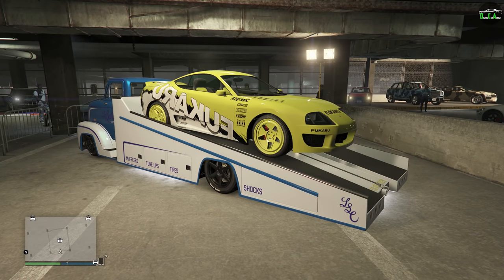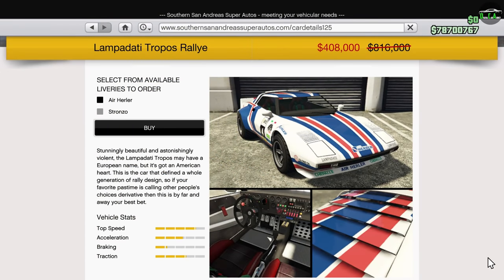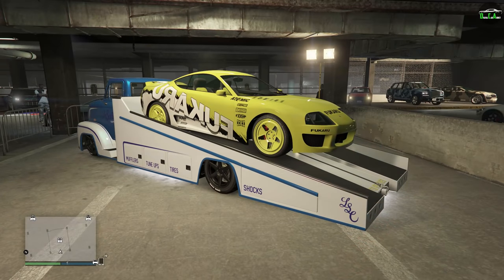In terms of my vehicle discount pick of the week, honestly there really aren't any that stand out to me this week. But if I had to pick one, I'd probably say the Tropos Rally because of how nice it is to drive and its decent customization. Overall, this event week is pretty good — definitely a lot better than last week, with decent bonus money. The vehicle discounts are pretty diverse but not really the best, if I'm being honest. I still think it's worth logging in this week and trying out the new quadruple money on that adversary mode, plus the other bonuses are pretty decent. Thanks for watching, and I'll see you in my next one.